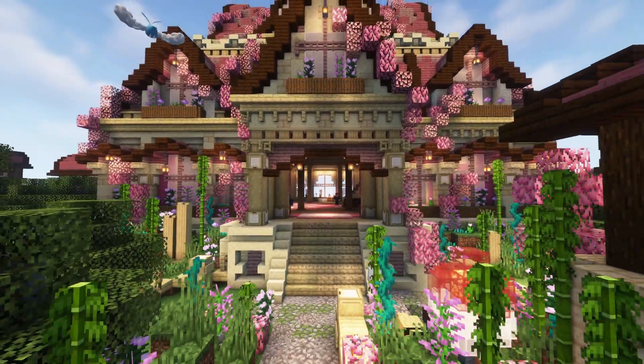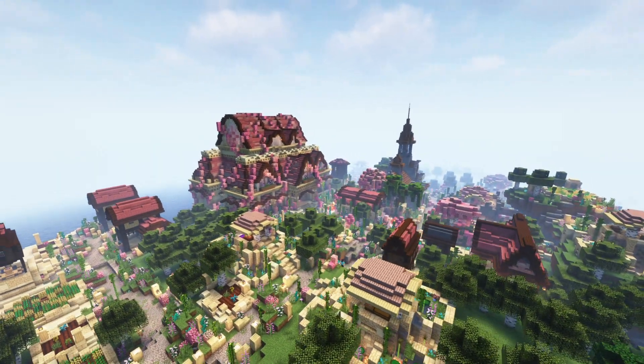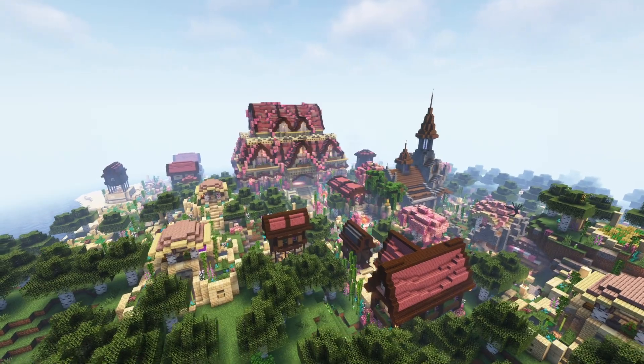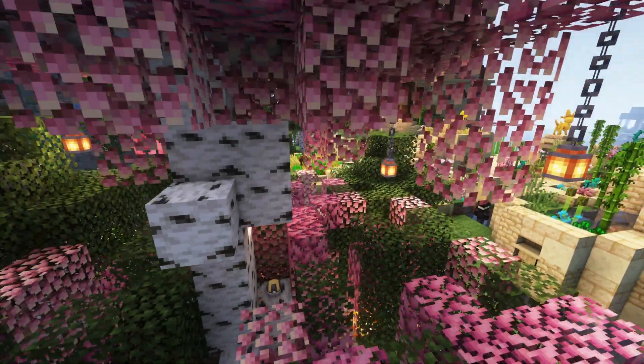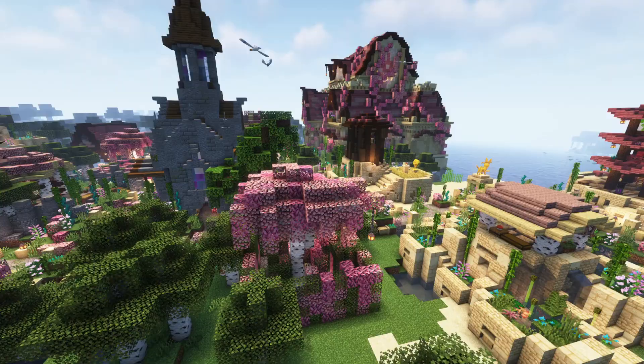On to the biggest addition to this update, the Fairy Gym. The Fairy Gym will spawn in the middle of the Fairy Town, which should be easy to spot from afar. The Fairy Town spawns in birch forest biomes, so the pink berry leaves that dominate its landscape will stand out very easily.